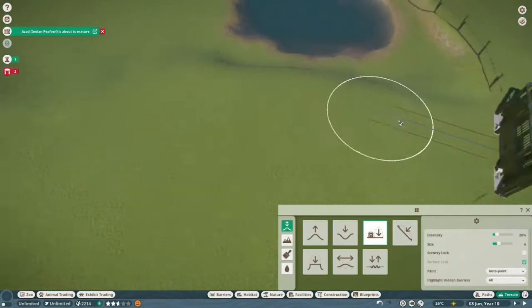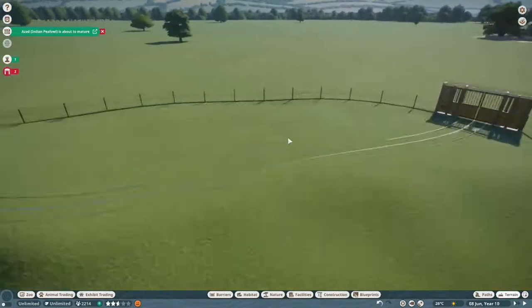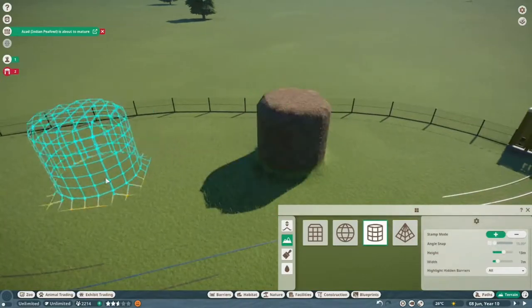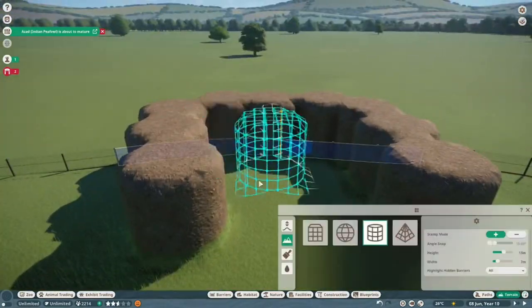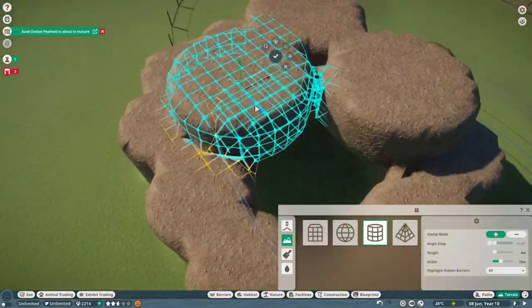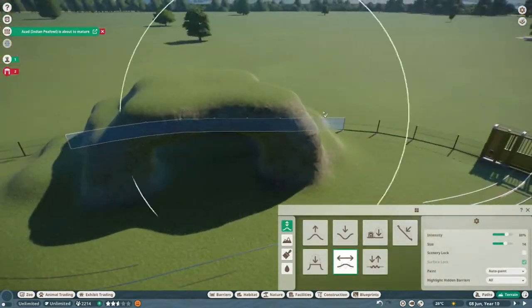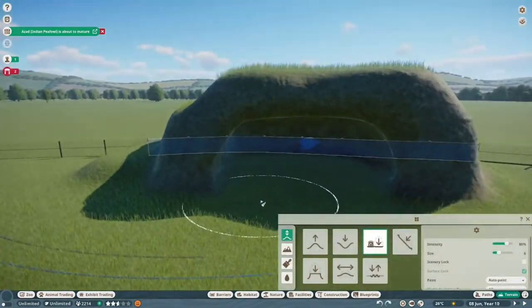Here you can just see me fiddling with all the leveling of terrain and trying to cover the track, and here is the beginning of the little cave thing. I struggled building caves with pure rock on their own so I wanted to build up the actual natural terrain first and then put rocks on top.